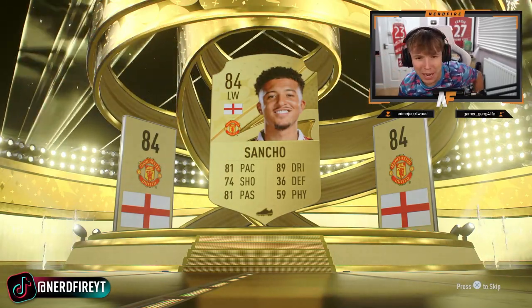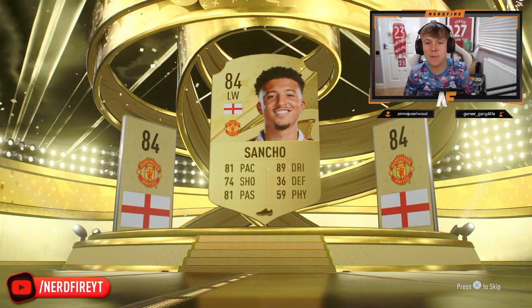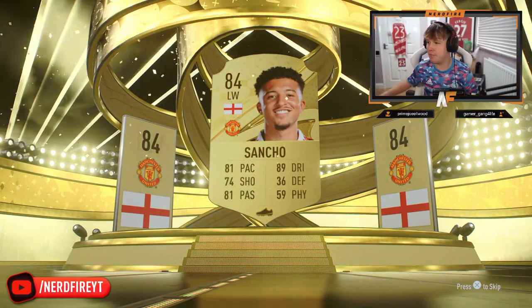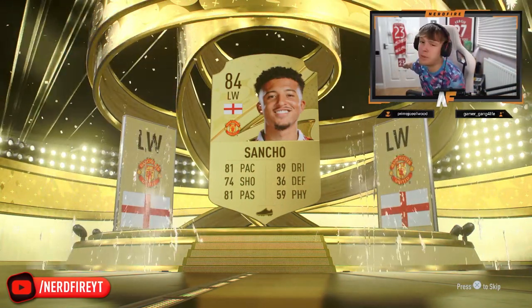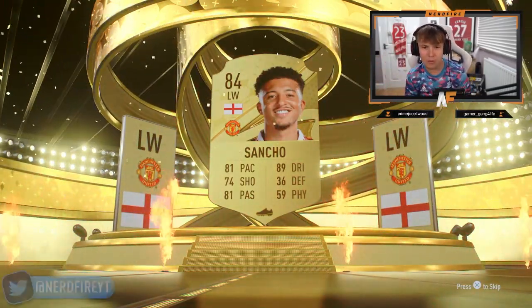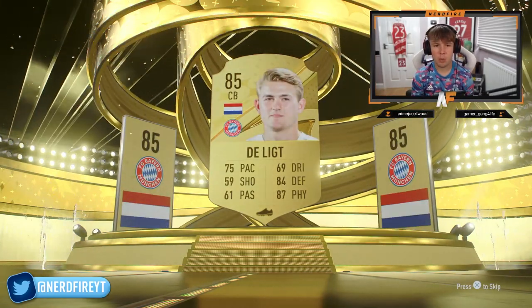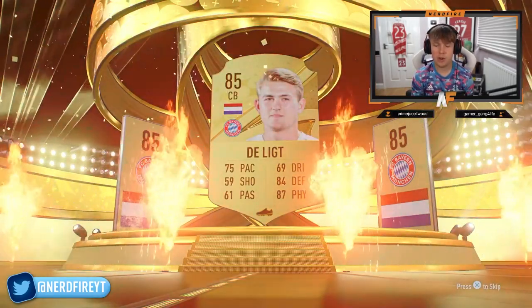That's the first big pack of the day on the first Boards — Jadon Sancho! Come on, I'm happy with that. One of my favorite players. I've literally got a number 25 with Sancho above it, alright? Sancho, first major pack pull of the day. Matajster as well — not a bad pull at all, he's got a very good card. Obviously a lot of good Bayern Munich players this year. I'm happy with that.